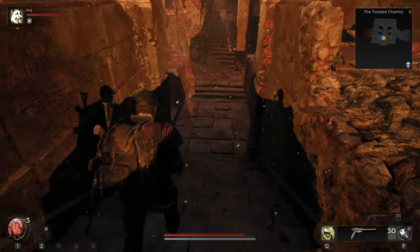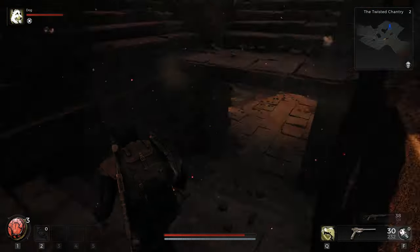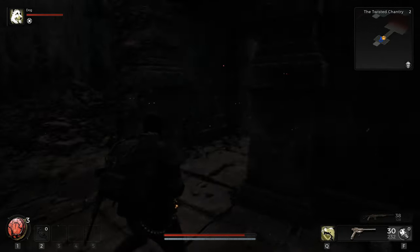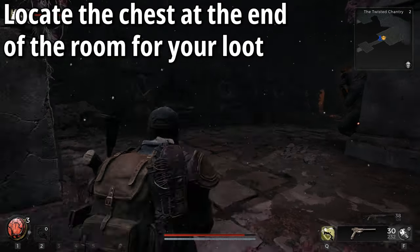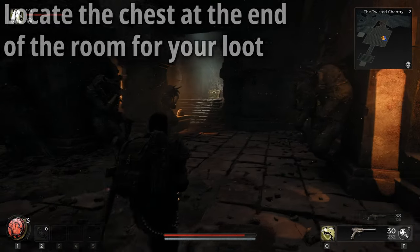Once you go down this staircase, it will take you to a lift. Stand in the middle of this lift, it will activate, and it will drop you all the way down. Once you've taken the lift down, all you need to do is head yourself over to the other side of the room. There is a book you can interact with to get a little bit of lore story-wise — it doesn't really unlock anything, but you can feel free to read it. And then there will be a chest, and opening up this chest will drop the Lithic Signet.